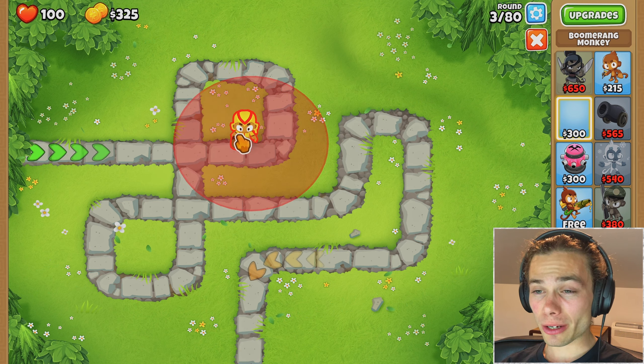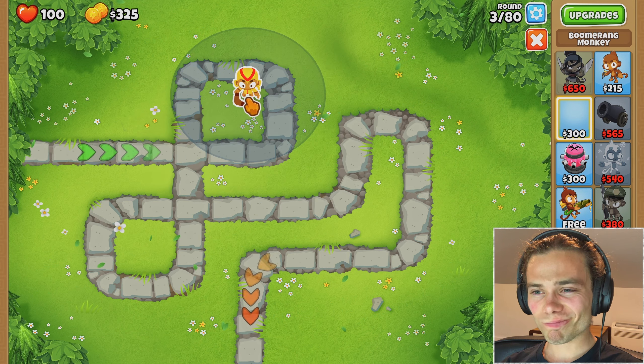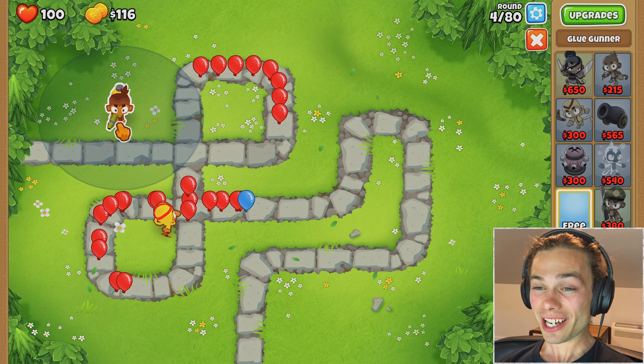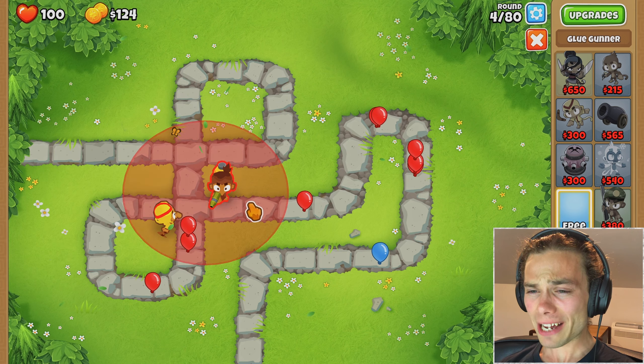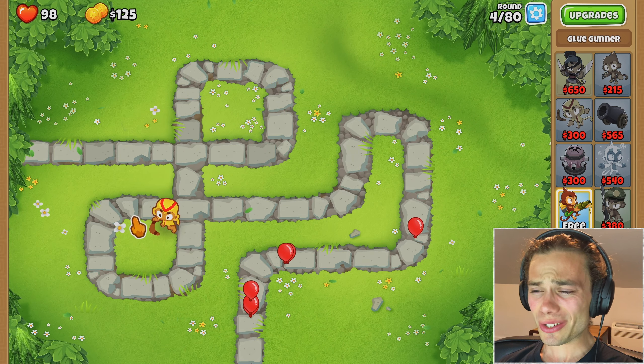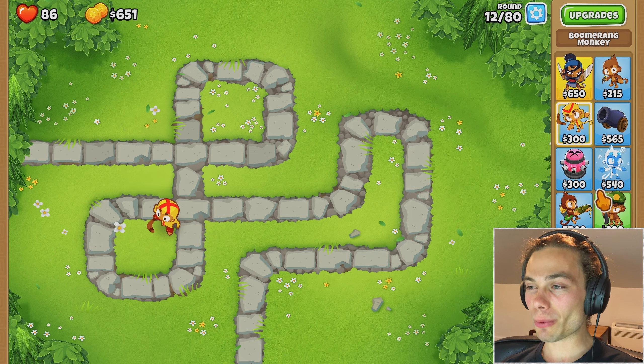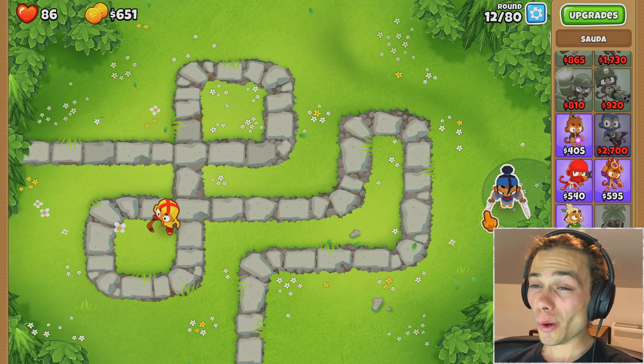Boomerang would probably be alright, right about somewhere around there. I'm already about to have a couple of people squeak through but I'm not too worried. I can afford to lose those lives, and once I get long range ranks it should be okay. Actually I do have $651 so I could get Sorda or the Druid.